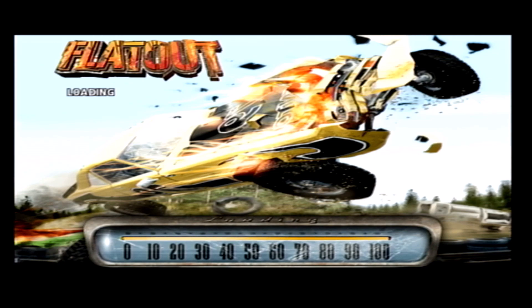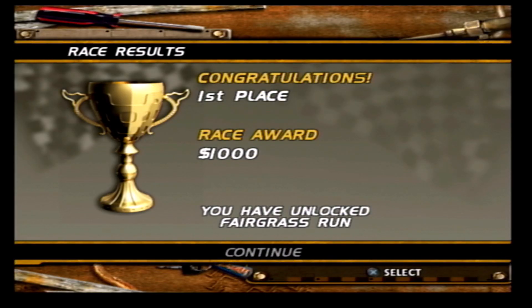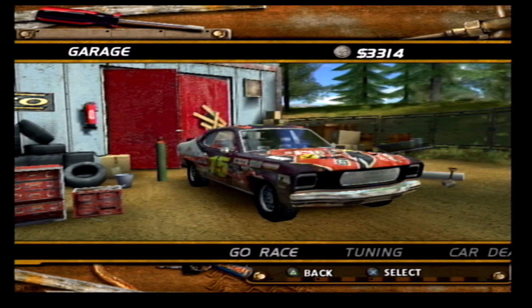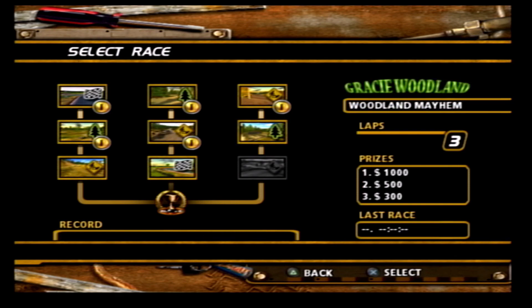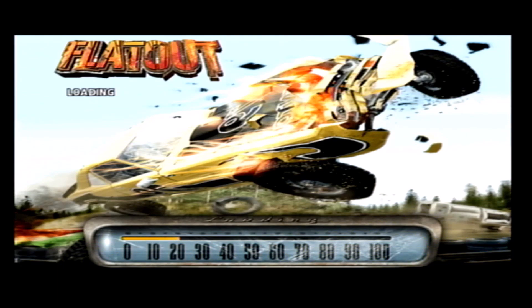I'm also getting a little tired, but we have now unlocked Fairgrass Run, and in the end a bonus of $121 as a result of us smashing into things. Two races down, one race to go — Woodland Mayhem. This might take a bit longer to get through, or I'll probably just have to subject myself to doing some grinding to get stronger upgrades.